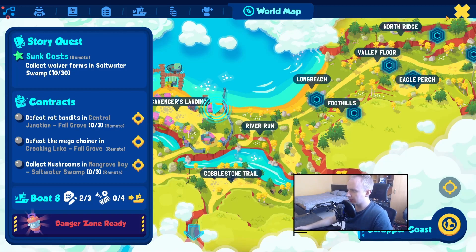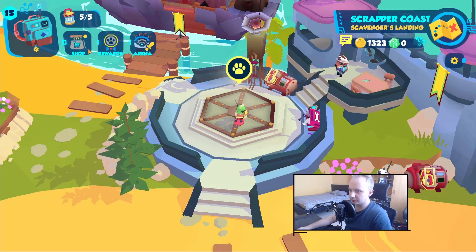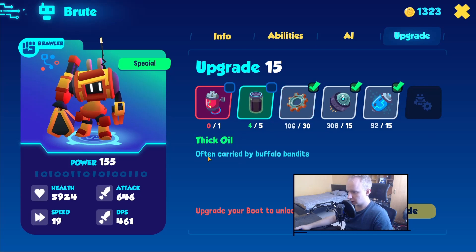Sometimes you get a resource from a specific enemy — for example, buffalo bandits. Buffalo bandits are found in the danger zone, specifically the frost danger zone, and also on the map.